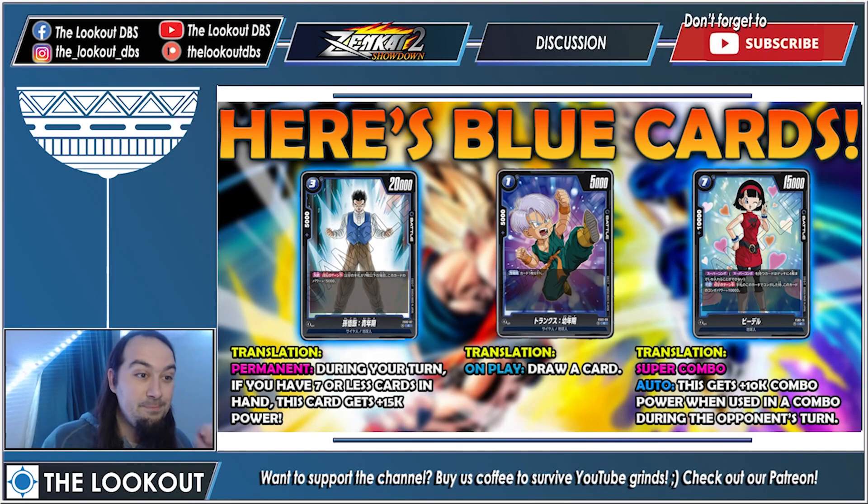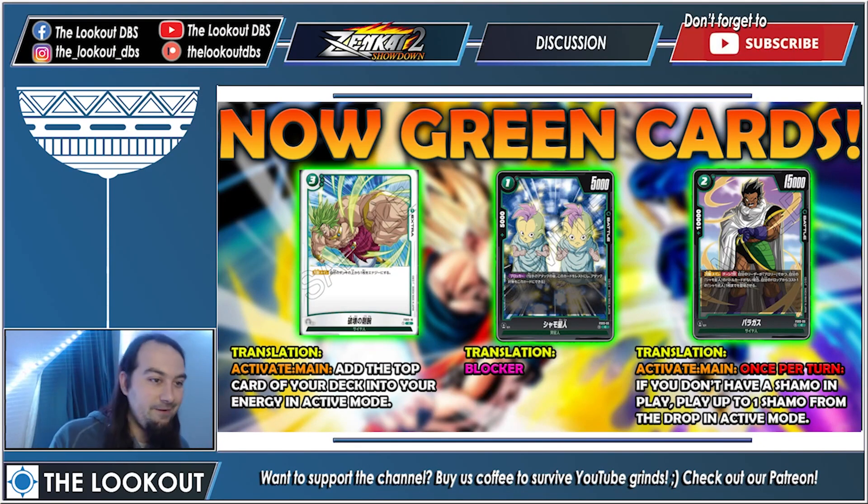Now the blue cards. Gohan is 20k with a permanent 'during your turn, if you have seven or less cards in hand, he gets plus 15k,' making him a 35k attacker for three energy with a low hand size — the same size as the Goku boss monster. Trunks is one energy, 5k, and draws a card on play, similar to Roshi. Videl is a super combo: she has 10k combo power normally, but when used in a combo from your hand during your opponent's turn she gets plus 10k, becoming 20k combo power.